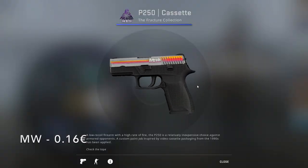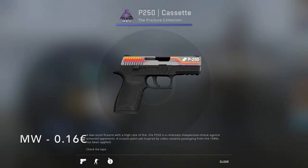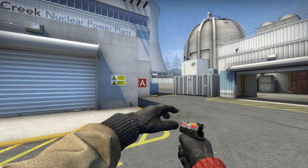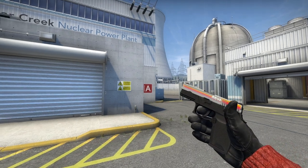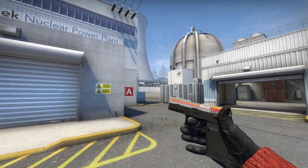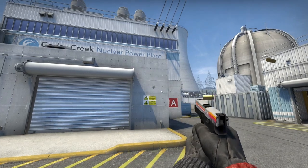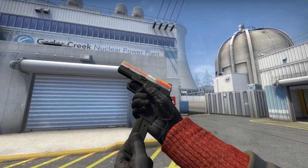The third pistol is going to be the P250 Gazette from the Fracture Collection in Minimal Wear, going for 16 cents. It's the cleanest-looking skin in this entire loadout. It's got the retro vibe with the colorful lines going over the gray top and the black bottom, and just a little bit of Asian text thrown in there for good looks.